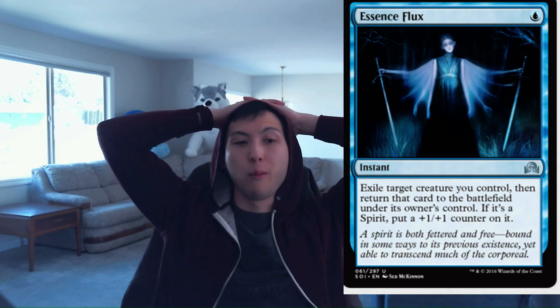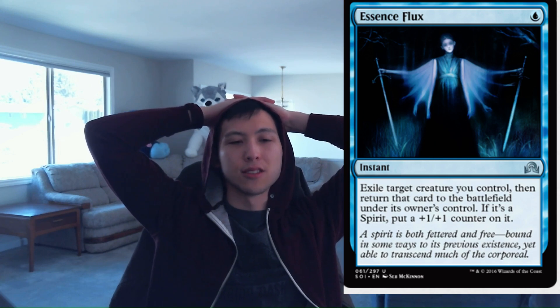Startled Emergence — wait, this is Essence Flux: 1 blue, Instant — exile target creature you control, then return that card to the battlefield under its owner's control. If it's a Spirit, put a +1/+1 counter on it. This is one of the few ways to flicker cards in the format. It has a lot of versatility — especially if you have enters-the-battlefield triggers like that zombie we saw earlier. You can flicker it, get another 2-2, save it. You can also permanently deal with tokens on your opponent's side and get rid of enchantments. I'm going to give it a 2.5 — always play it in my blue decks.